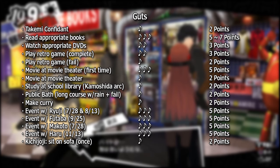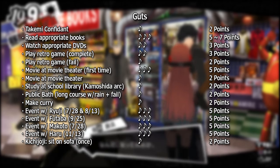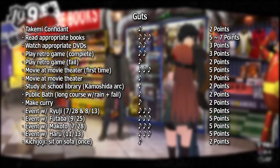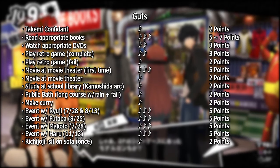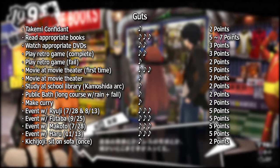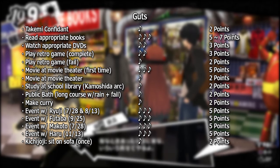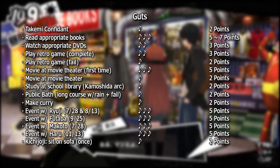Moving on to Guts: you obtain 2 points when hanging out with Takemi. Finishing any book that provides Guts awards 5 to 7 points, and finishing any of the DVDs provides 3 points each time until completion. There are two games you can complete for Guts — those provide 3 points upon completion and 2 if you fail. Movies at the theater that provide Guts give 5 points the first time and 2 thereafter. Studying in the library at school while it's not raining gives 2 points, but only until the end of the Kamoshida story arc. Visiting the public bath and attempting to stay for a long time provides 2 points of Guts, assuming you fail.